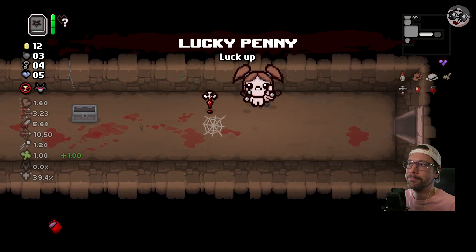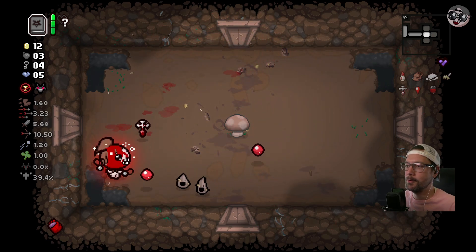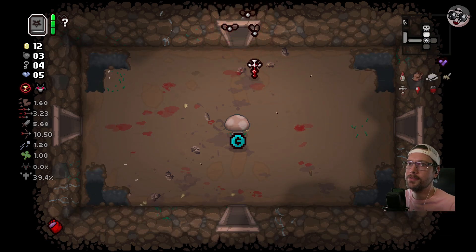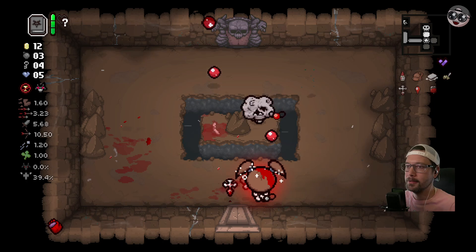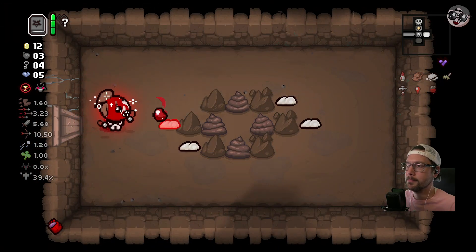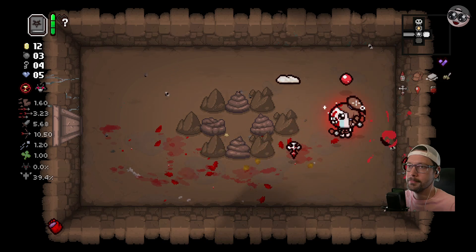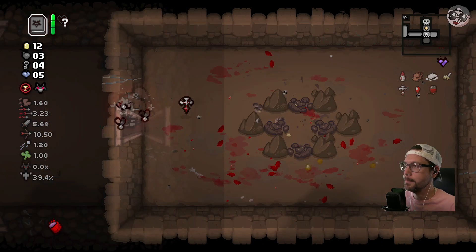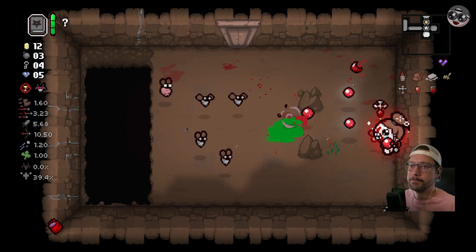Red heart? Oh, red heart. Is there a needle in here? Waiting for him to come out of the floor. Restock rooms and treasure rooms we do not need since we don't have treasure rooms. There's the needle - finally found at least one more red heart.